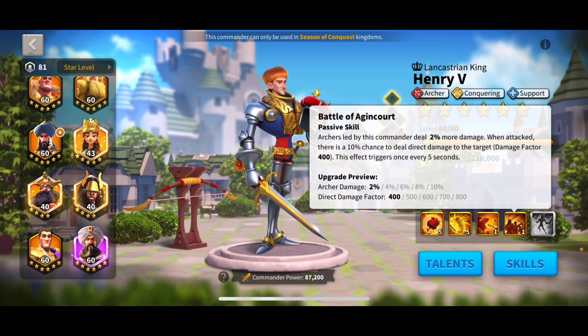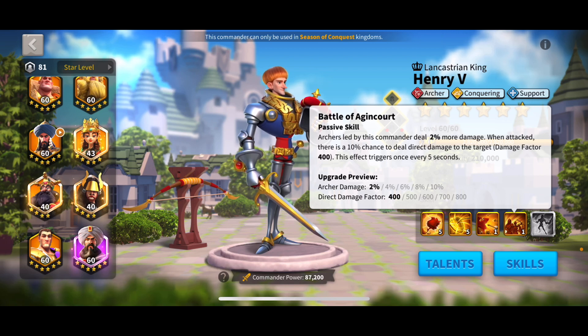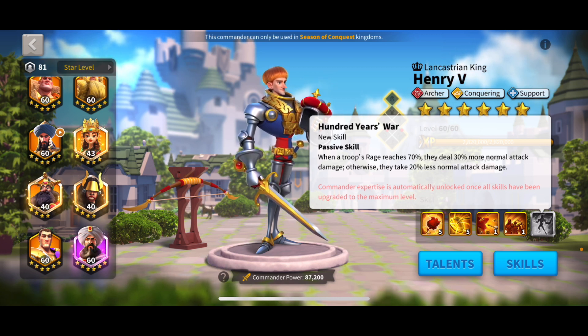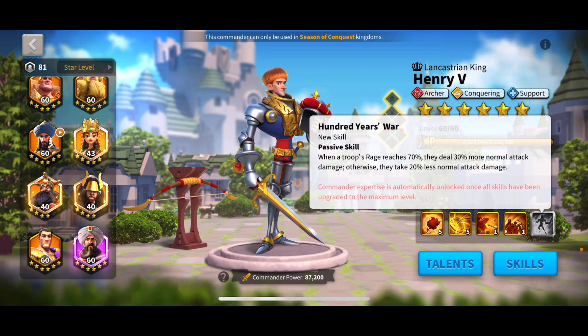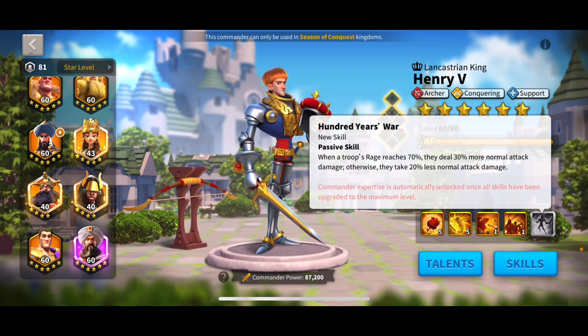His fourth skill deals 10% all damage, which is really good — it's active without needing to be in a rally. When he's attacked, there's also a 10% chance to deal 800 damage factor back to the current target, similar to Nebuchadnezzar. His expertise skill triggers when troops' rage reaches 70%, dealing 30% more normal attack damage; otherwise they take 20% less normal attack damage. This acts as an anti-swarm mechanic — useful whether you're being swarmed or not — making it really good for a rally pair.